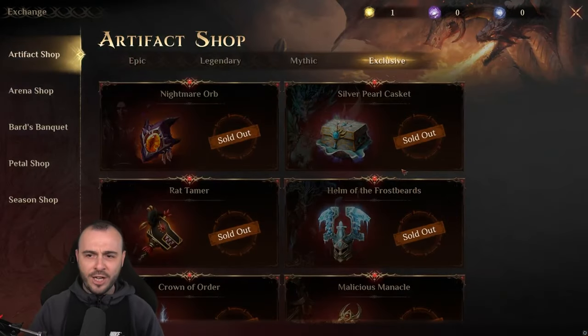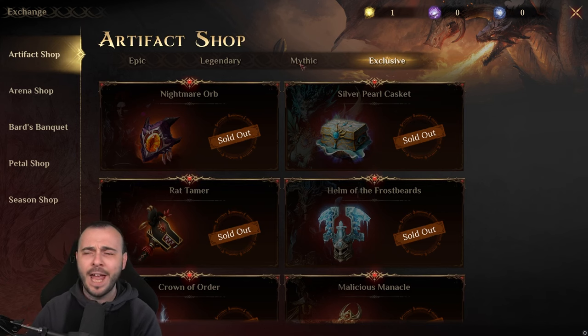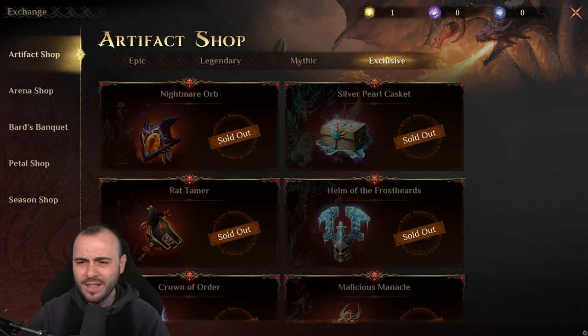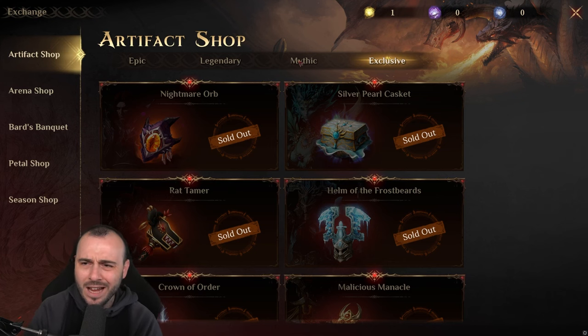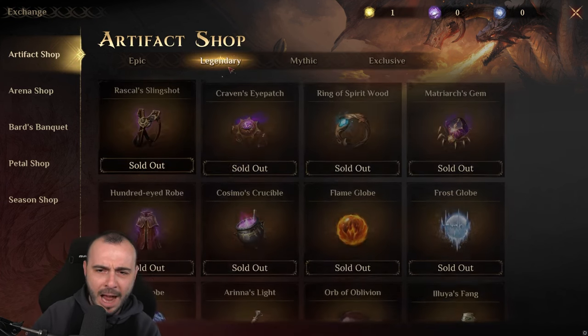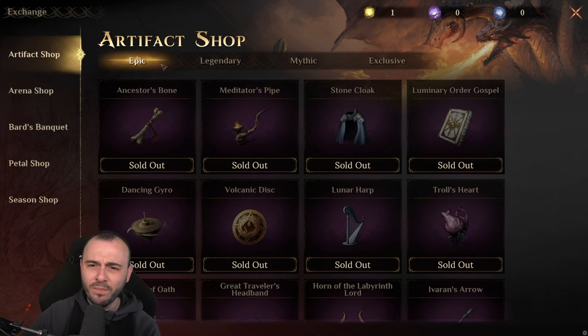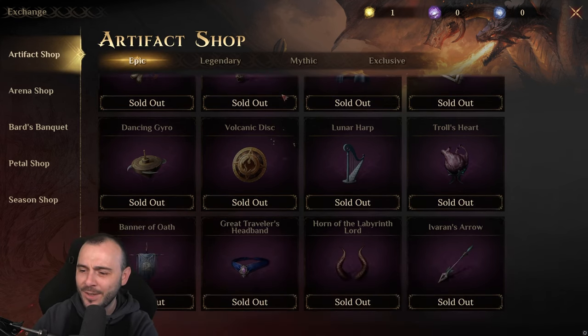Let me head over to Exchange — you're gonna notice we have epic, legendary, and mythic artifacts. Where are the rares? I'm not sure if this is some sort of a mistake, but all of the legendaries are now mythical, all of the epics are now legendary, and all of the rares are now epics. So it's a pretty interesting change right here — it's gonna take me a while to get used to it.